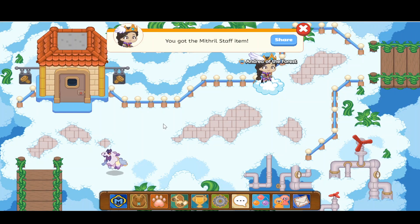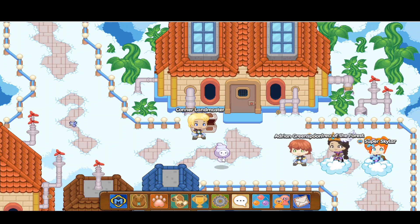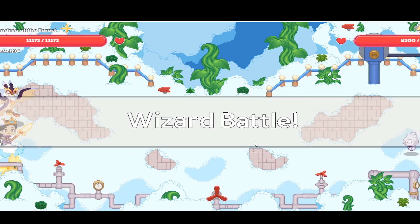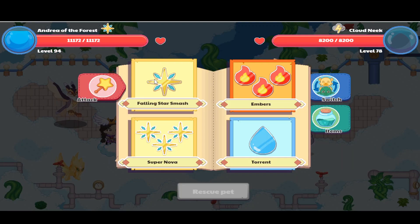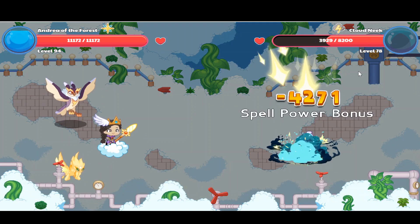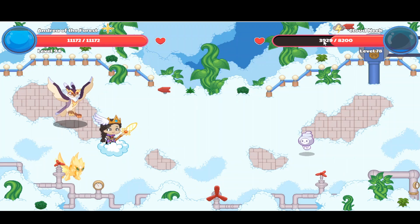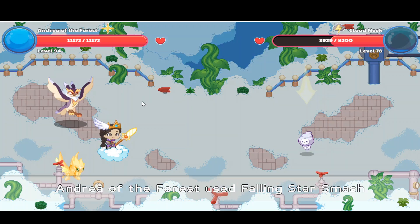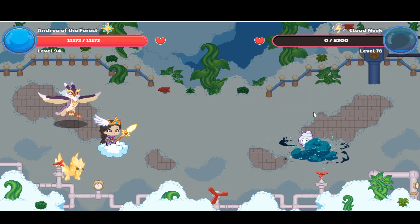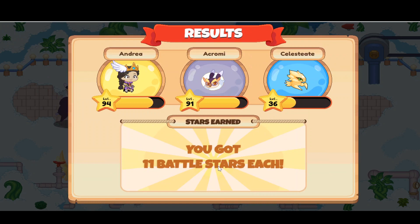Let's go ahead to a different place — there aren't many monsters here. Let's head up this path; there are a bunch of monsters up here. Let's battle this Cloud Neek. He's not paired up, so it's Falling Star Smash. We got that one correct, and there's a spell power bonus. The Cloud Neek has like 929 health — that's almost 400 — so I didn't think we'd kill him in two shots, but we did because of the spell power bonus. We got 11 battle stars.